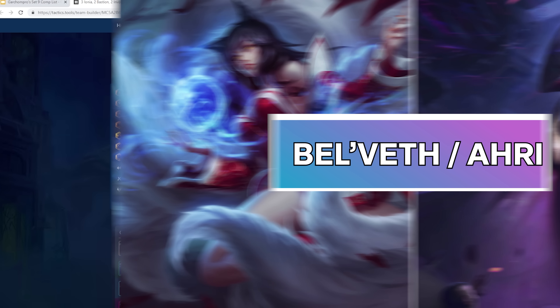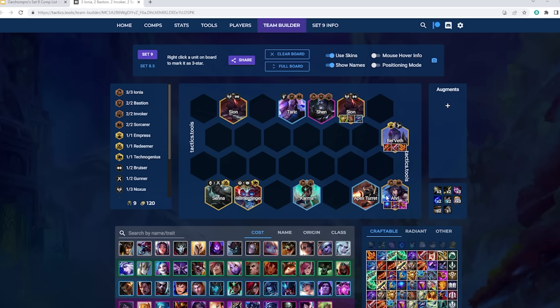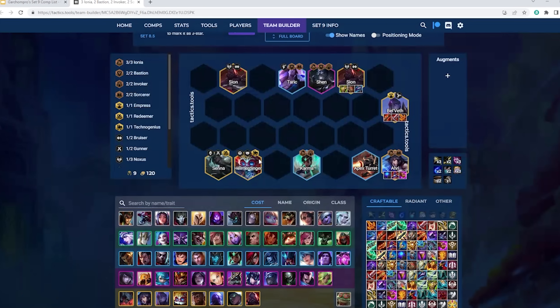The next composition is Fast 9 Bel'Veth plus Ahri. You can typically only play this if you're able to fast 9, so you need an augment like Level Up to enable rolling a lot of gold at level 9. The core is primarily itemizing Bel'Veth as the carry — she really wants Rapid Fire Cannon plus a healing item (Gunblade, Hand of Justice, or Bloodthirster) plus one damage item (Deathblade, Giant Slayer, Guardbreaker, or Infinity Edge). We also carry Ahri — she wants either Blue Buff or Shoujin, then two other items like Gunblade, Deathcap, Jewel Gauntlet, Giant Slayer, or Guardbreaker. Tank items typically go on Scion. You can even throw items on Heimerdinger — either Triple Meccano if you already have armor or magic penetration, or Double Meccano plus Shred if you don't.